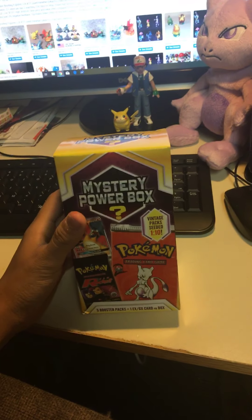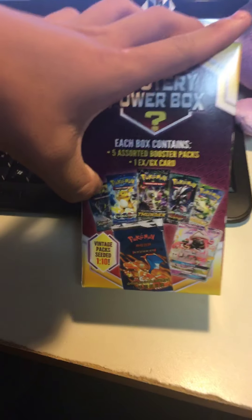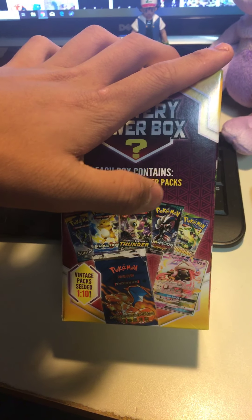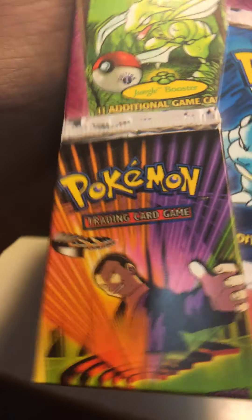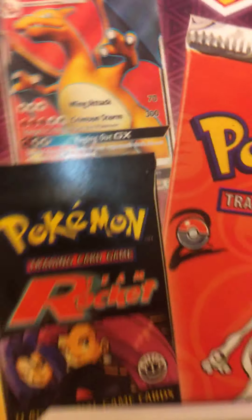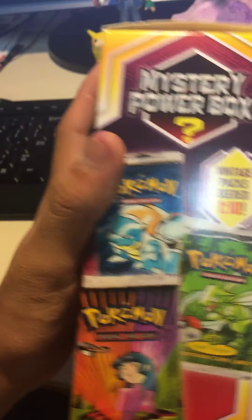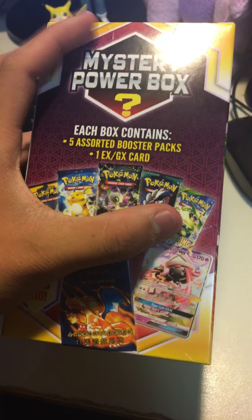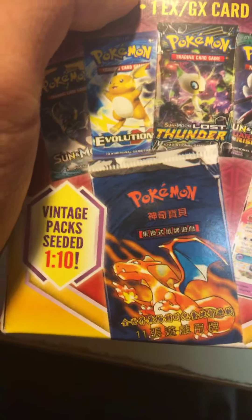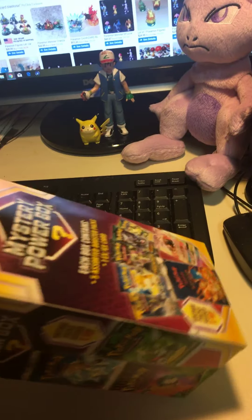We got a mystery power box — this is the new one. It has five packs and one rare card, either EX or GX. In the box there's a Jungle pack, Blast Boys basic pack, Team Rocket, a Charizard GX card, a base set Mewtwo, Sun and Moon Evolutions, Lost Thunder, Guardians Rising, Roaring Skies, a Tapu Lele GX, and a Japanese base set pack. This is first edition. Let's see all the packs and the rare card.